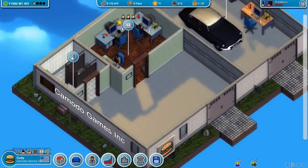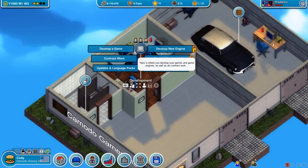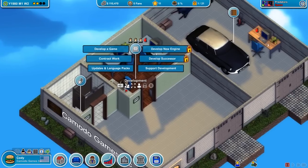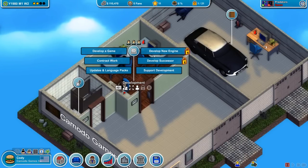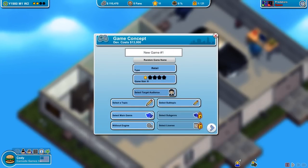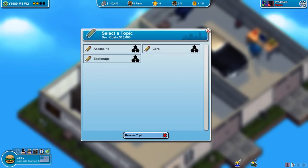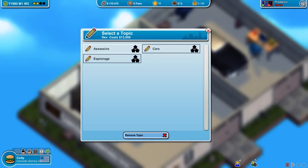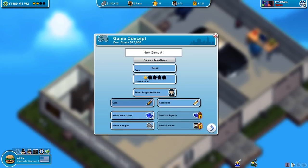I started making mistakes last time by building all these rooms and throwing money around, so we can't do that right now. Let's see what's popular — puzzle and space are not popular genres right now. Topics available are assassins, cars, and espionage. With not much to work with, we're going to have to do something like an assassin and espionage game.